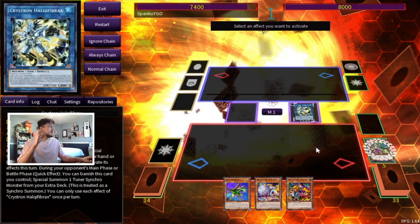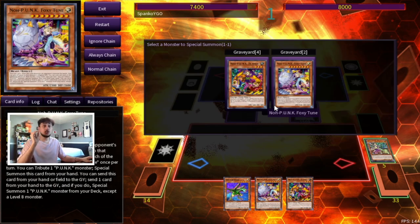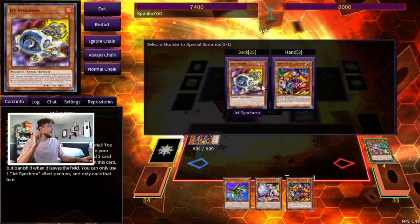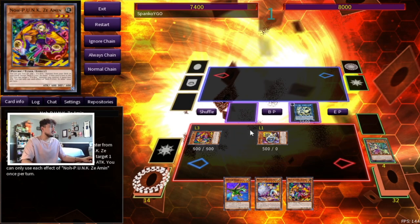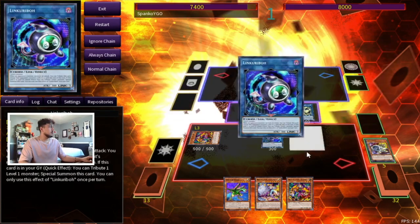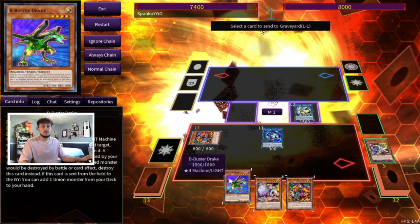We're going to go to Halka Fibrax right away, activate its effect as Chain Link 1, then activate Deer Note as Chain Link 2 targeting the Z-Almond. We Special Summon the Z-Almond, Halka gets to summon a Jet Synchron from the deck. Let's leave the Z-Almond to the side and go straight into the Dagda Halka play — first we'll go Link Karibu, then Jet Synchron effect, which pitches another piece.